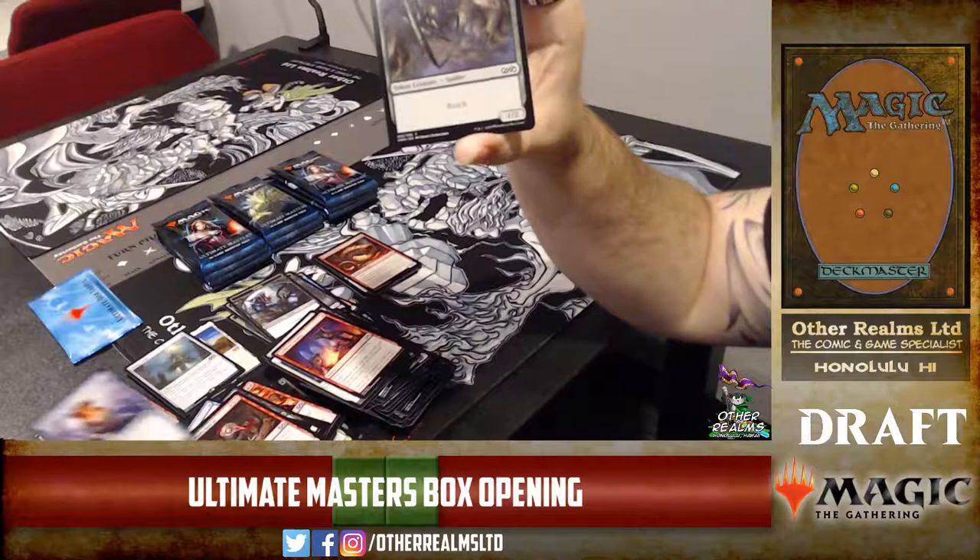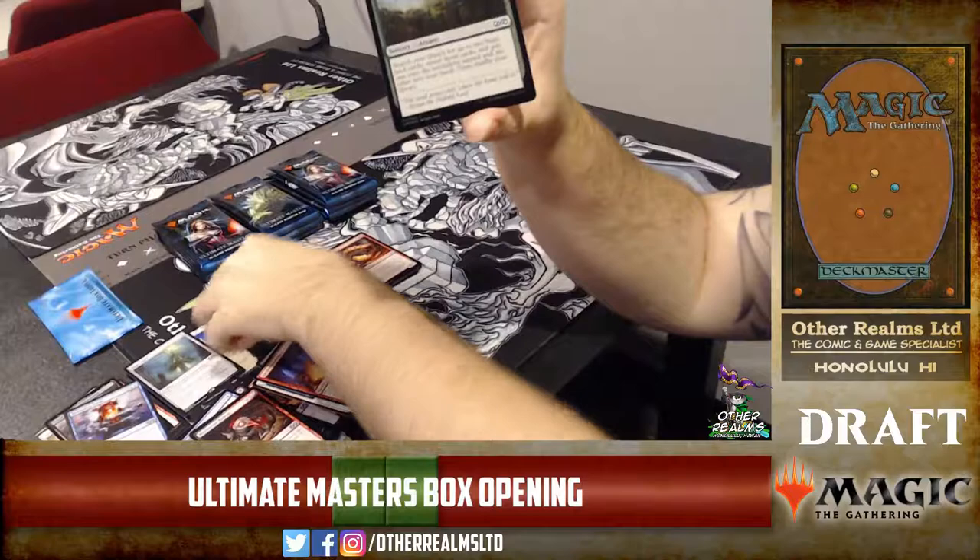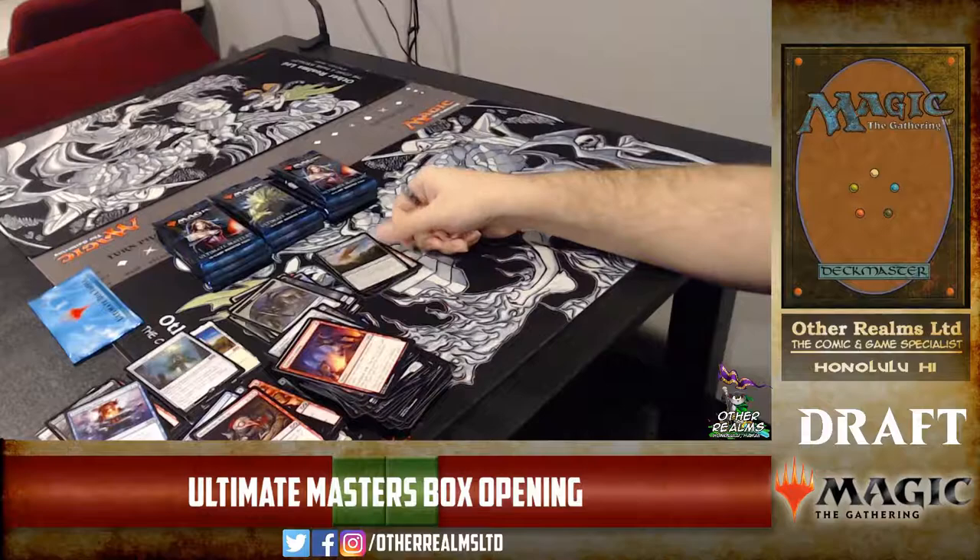The green counterpart is Nourishing Shoal — you gain life equal to X. World Spine Wurm is a 15-mana green spell, so you can exile it to gain 15 life. And a foil Kodama's Reach — that's a sweet Commander card right there.